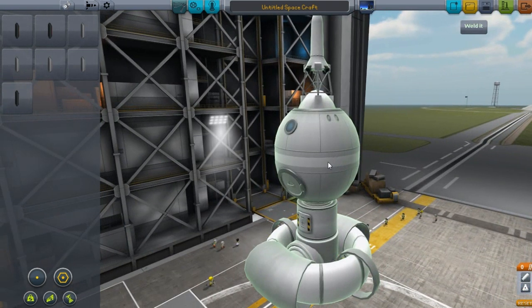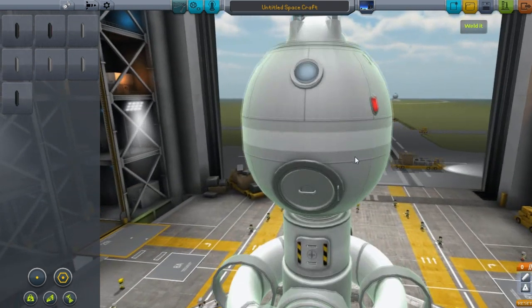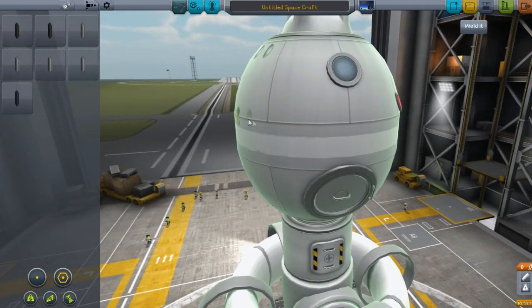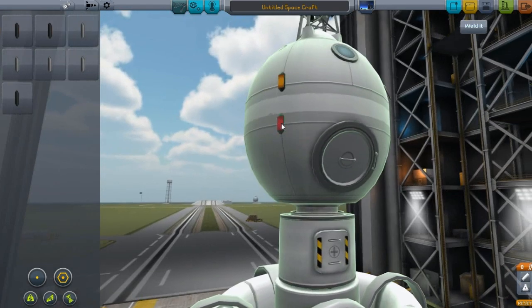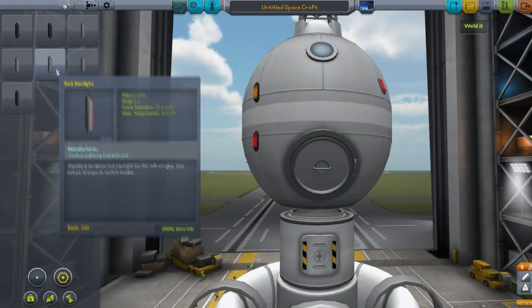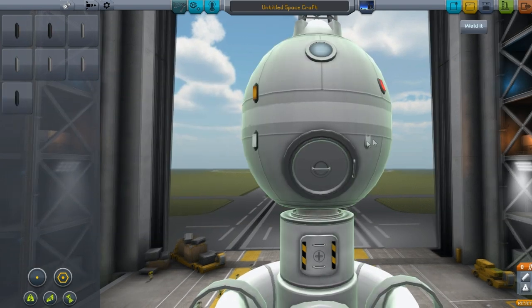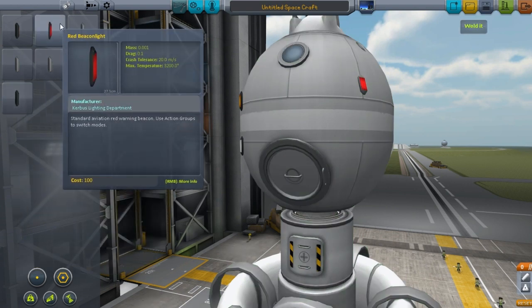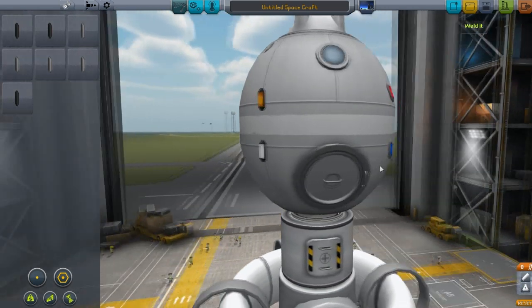I'll just slap on - there we go. There's still a little bit of bugs with this command module, whatever. But it's kind of a really cool looking command module considering most of them really aren't like that. You can see we got all our aviation lights. I'm just going to go outside - I don't need red. Why are all these red? There we go - blue. That looks awesome.